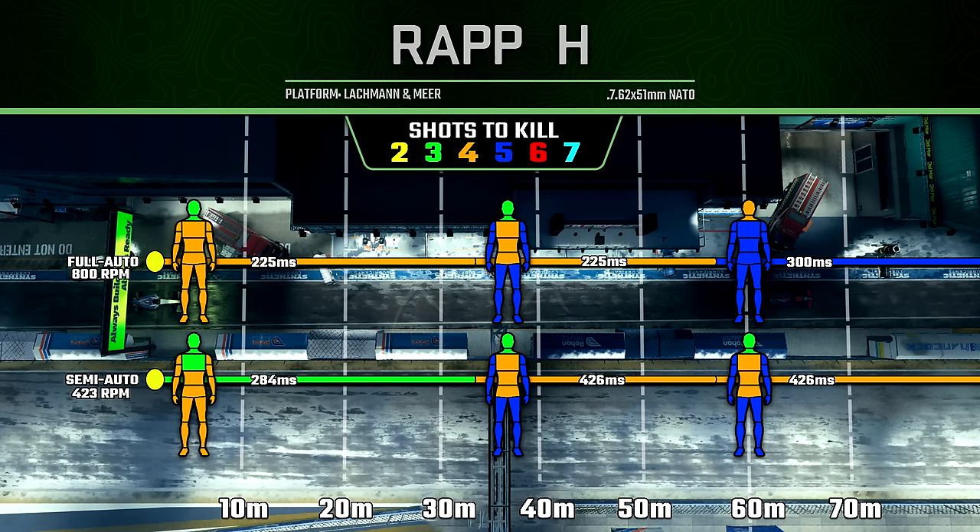Finally, for the guns on this list, we have the RAPP-H LMG. With this one, it's kind of similar to the assault rifles in that you're almost always just better off in full-auto mode. Technically you get a bit of a damage boost — there's a three-shot kill potential to the body up close, but that's only with upper-torso shots, and that's still a slower time to kill than a four-shot kill in full-auto. So I just don't really see any benefit to using this in semi-auto.